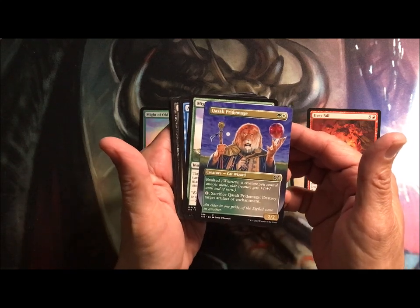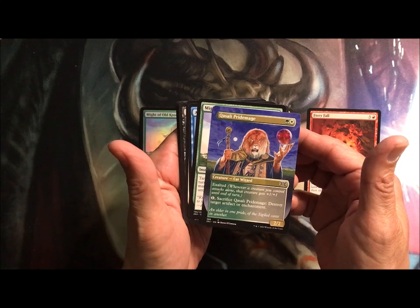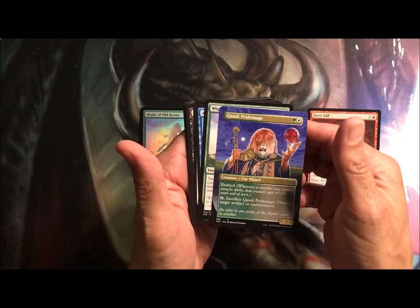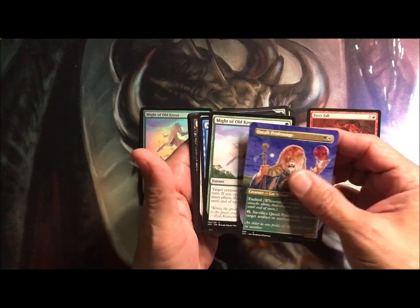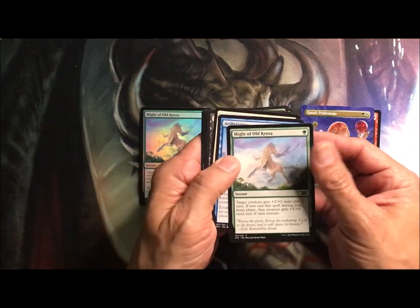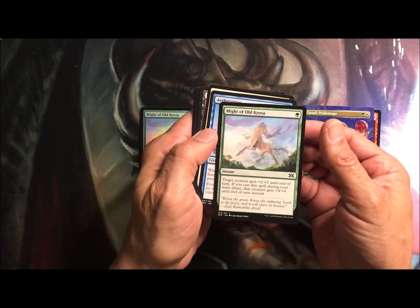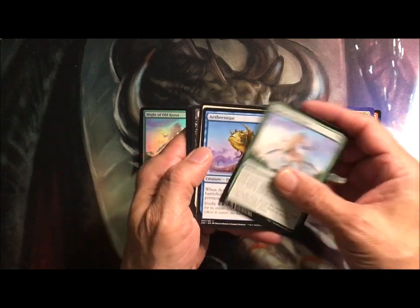Pride Mage, Cat Wizard, Exalted — whenever a creature you control attacks alone, that creature gets plus one, plus one till end of turn. And sacrifice the Pride Mage to destroy a target artifact or enchantment. Might of Old Crosa: target creature gets plus two, plus two till end of turn, but if you cast it during your main phase it gets plus four, plus four instead.